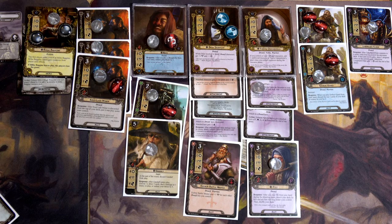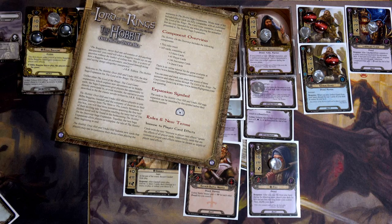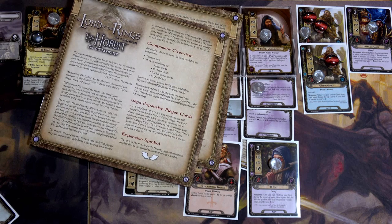That was Dungeons Deep and Caverns Dim — I hope you guys enjoyed it. I had a lot of fun. I hope it's okay that I read those riddles; it just adds some theme for me. That is the end of The Hobbit: Over Hill and Under Hill. The next one will be The Hobbit: On the Doorstep with three more quests, and after that we can move into the Lord of the Rings saga where we'll have Frodo instead of Bilbo. Thank you all so much for watching, and I will see you at the next stop!